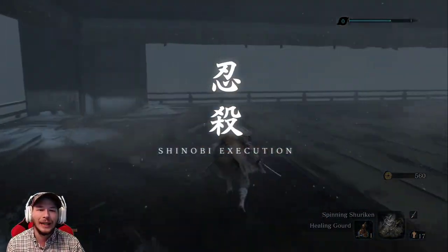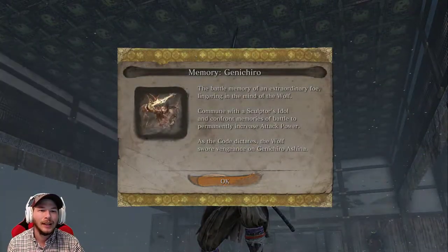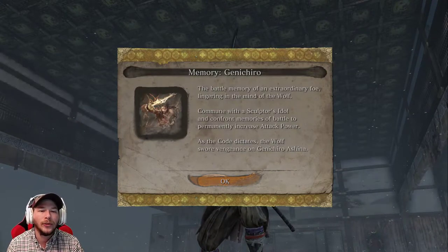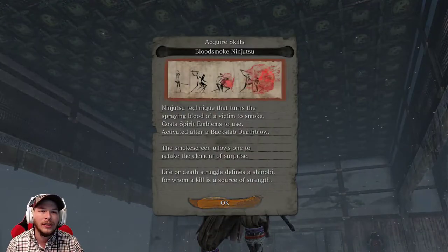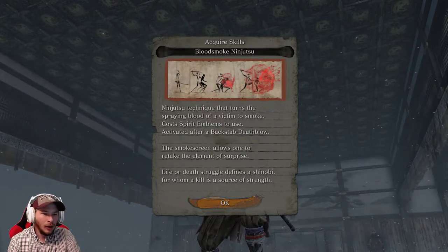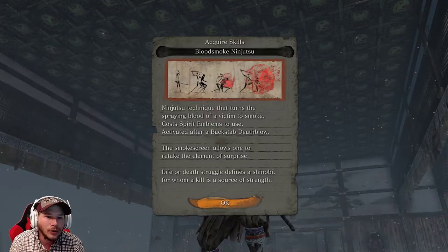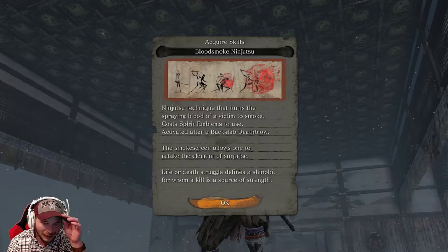Oh this is it! Give me that shinobi execution - right through the freaking chest. Memory: Genichiro. Extraordinary foe - as the code dictates, the wolf swore vengeance on Genichiro Ashina. Blood Smoke Ninjutsu - turns the spraying blood of a victim to smoke. Activated after a backstab death blow, the smoke screen allows one to retake the element of surprise. Life or death struggle defines a shinobi, for whom it kills is a source of strength. Does it put us back into sneak mode? Only after performing a backstab death blow. Cool beans.